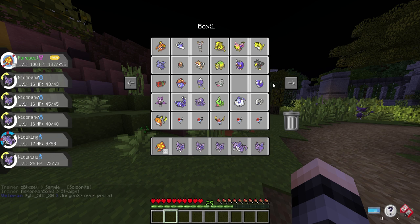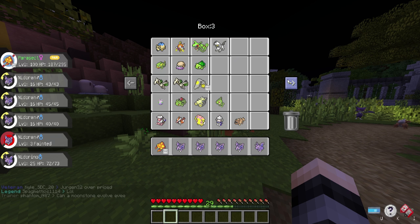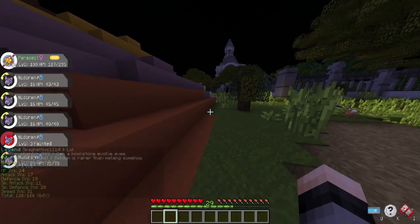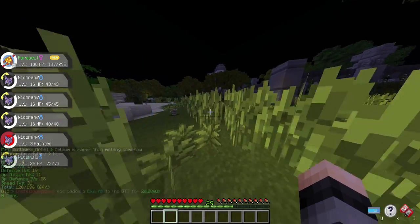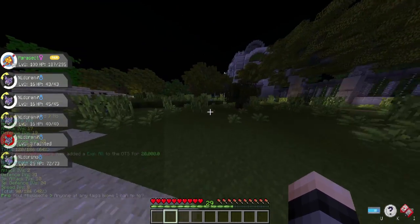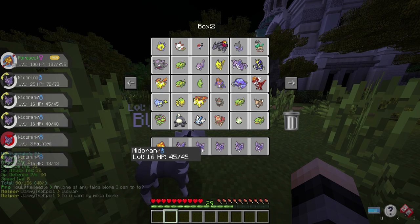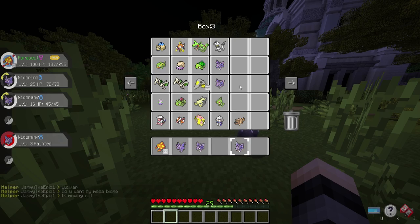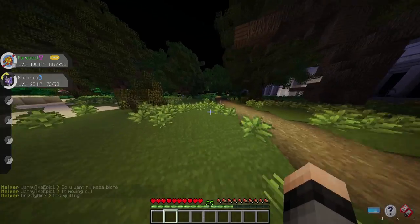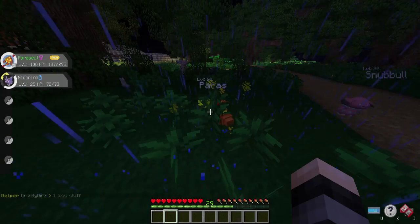We do have a Nidorino in our PC already, so let's grab those and take a quick look to see if there's anything of value. IV check — this one has 31 Speed, so I might go with this one. The other has 31 Defense. I think we're going to go with the Nidorino we already had in the PC and just throw the rest in the box. Since we can't breed without a Ditto, this actually makes things a little more complicated.